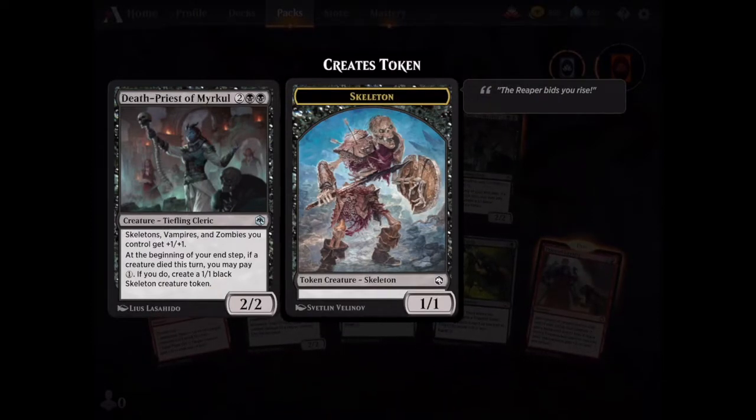I wanted this one too. Black card, two two. Give buffs to various units. Beginning of your end step — if your creature died this turn, you may pay one. This could also work with a sacrifice deck. Make tokens, and then it'll get plus one plus one. That's pretty good.